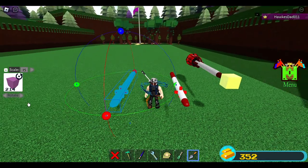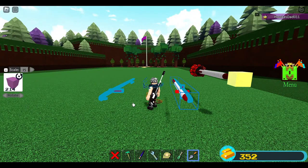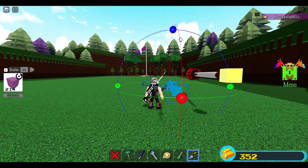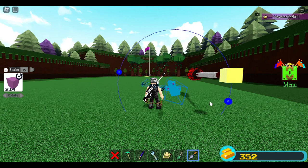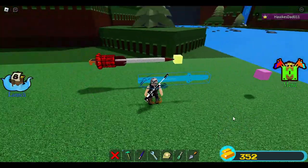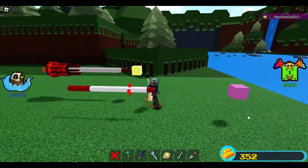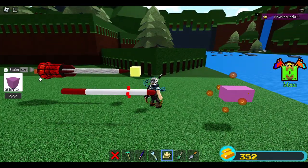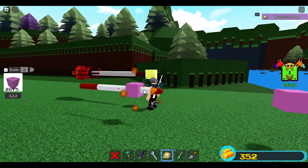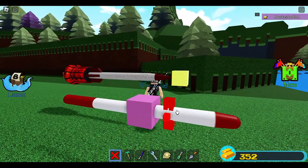Move it back to its original position first, then rotate and invert it. There it is — easy. I can see some play winglets in the Sidewinder design, so we've got to build those now. I'll start placing blocks here.